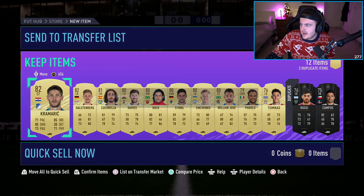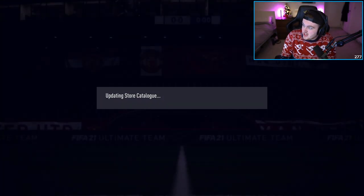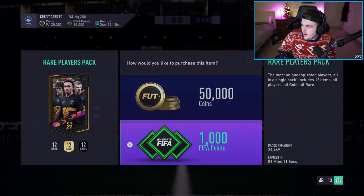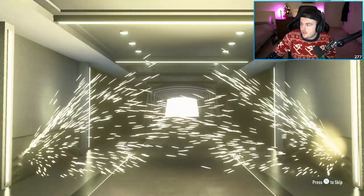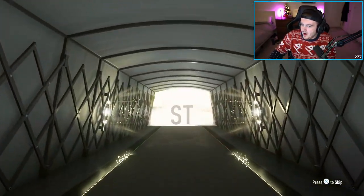I'm also looking on Twitter to see EA tweet it out. And there it is — we have a Lionel Messi, Kevin De Bruyne, there's so many players. Bruno Fernandes got one, and Rashford. Wait, what? That's mental. Walk out! It's not one of the new cards sadly, but it's fine.